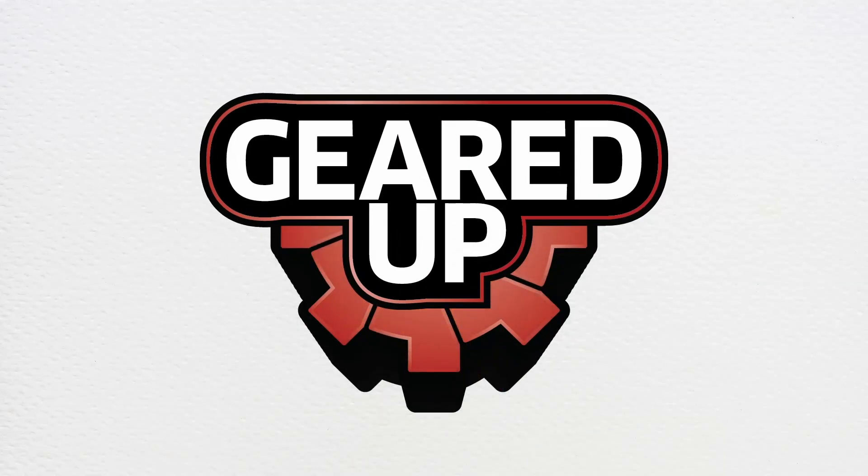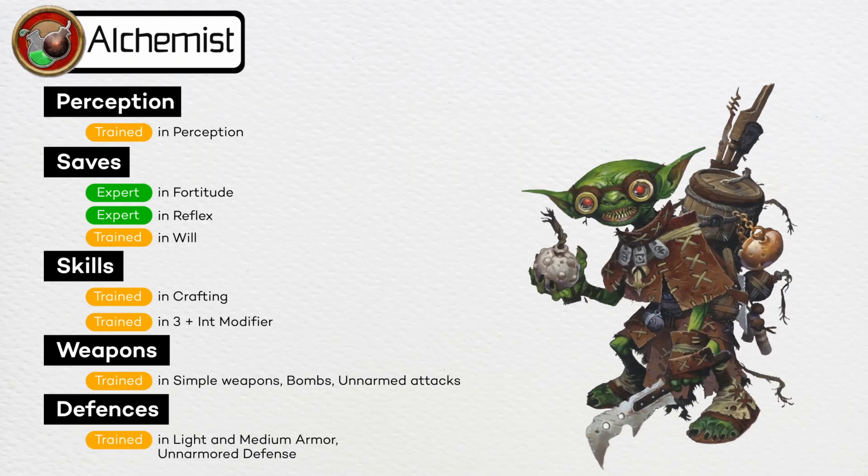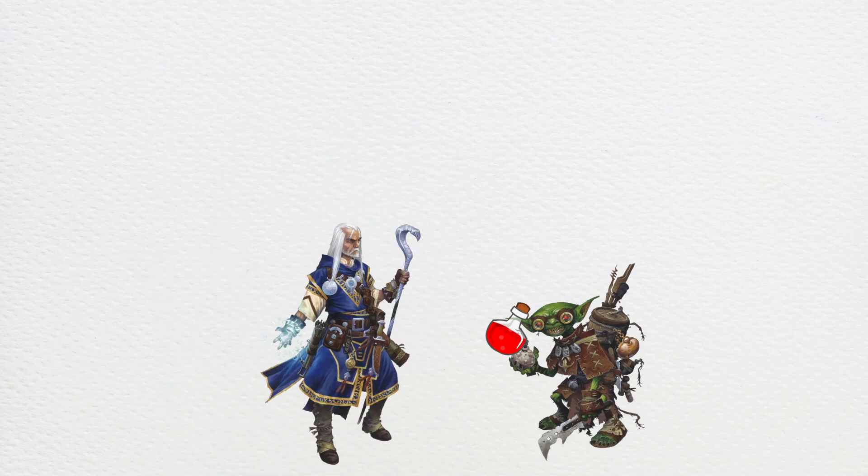Let's get geared up! As an alchemist, you're a master of potions, poisons, and bombs. You concoct formulas and create elixirs that can mend wounds, enhance abilities, or create explosive chaos.